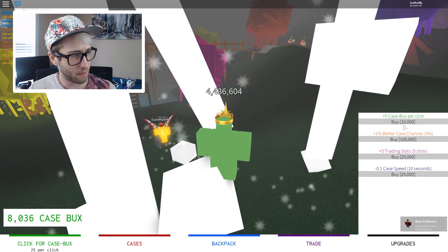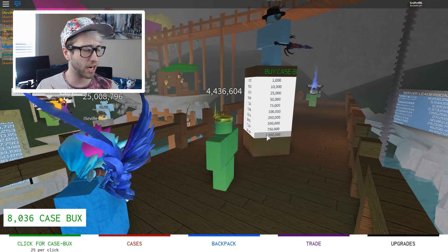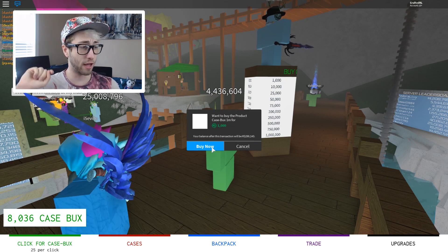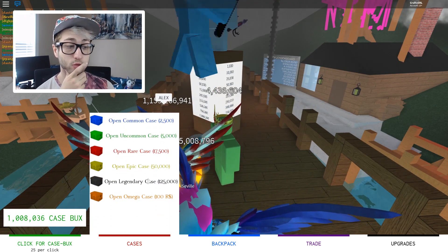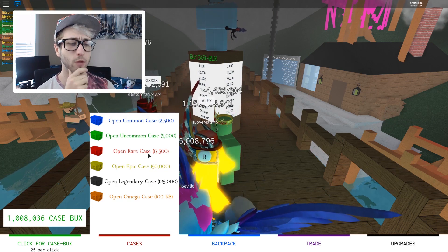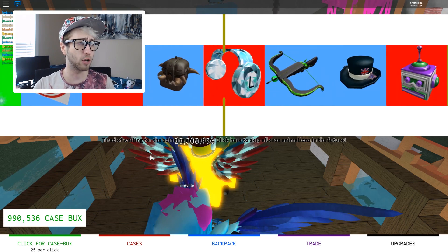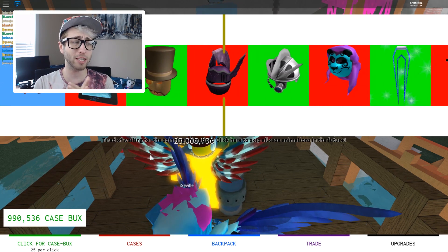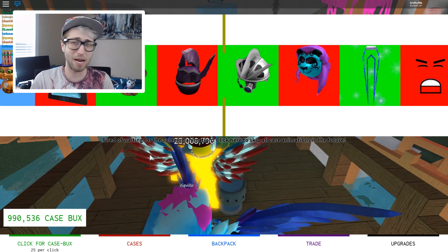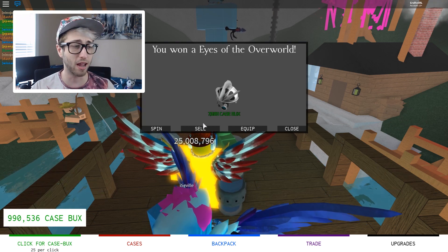Let's get some upgrades. We need more money. We get it from the center podium. By case bucks, we're gonna get one million for 1,000. That's fine by me. Cases. We'll do a rare. We need it to land on a red one. It looks like it's going for a red one. No, it's going to be green. We are terrible. It's not really worth much, is it? We spent a lot of money. Didn't do too much there.